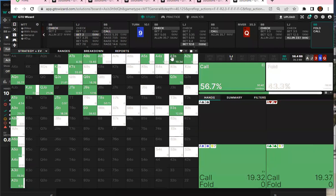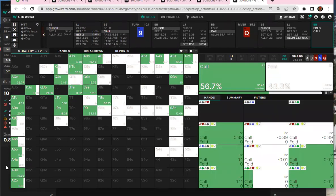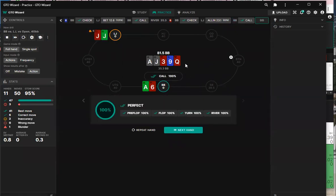We can call with like ace-nine, ace-ten. Such a sick spot. I think you should be very cautious implementing this in an actual game — you're just going to get shown better hands the vast majority of the time. It's nice to know what the solver does here, but I don't think you're printing 0.06. Two pair plus.